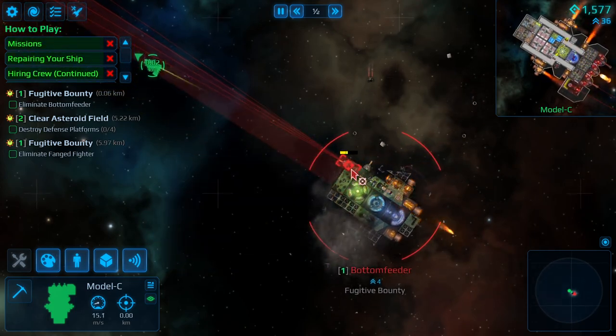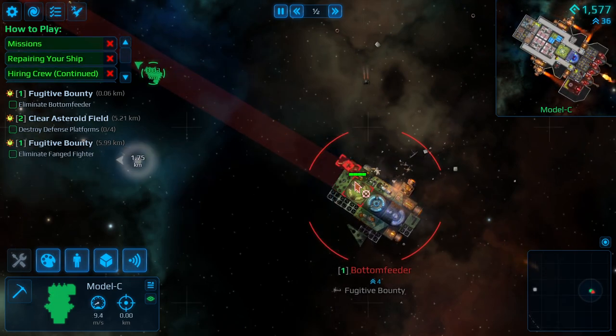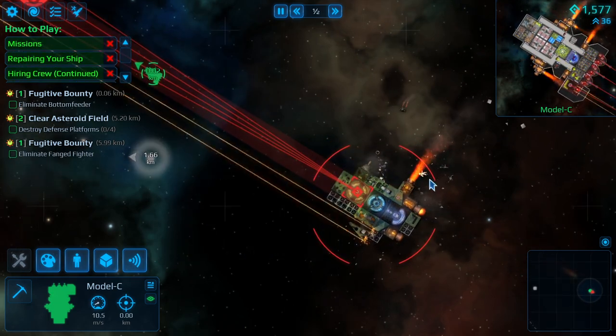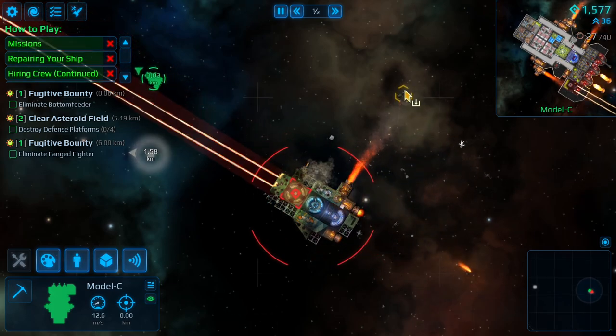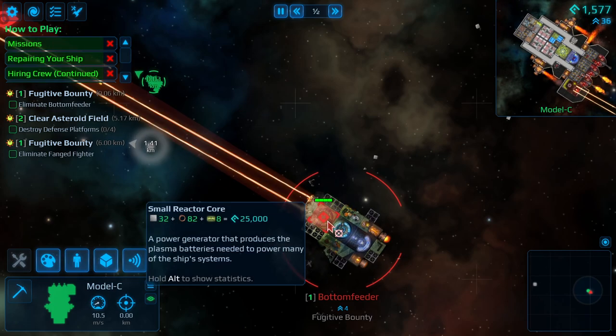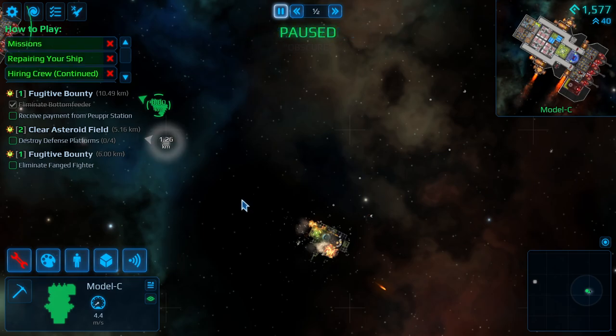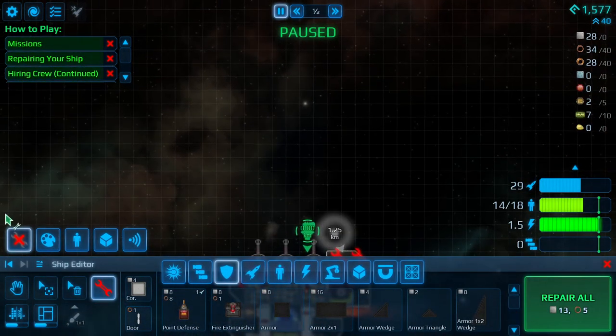We take out the laser, now let's take out the flak defense. As soon as we're done with that we'll push through his core. There goes one crewman floating away — goodbye, friend. We got the other point defense, now it's just the reactor. Just trying to get a single shot — there we go. Our fame level increased, which is really good — that'll allow us to get more people.